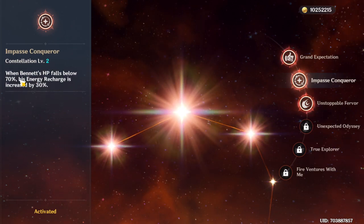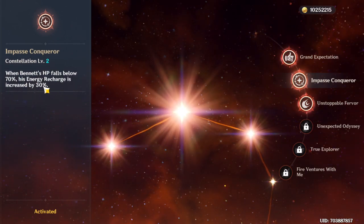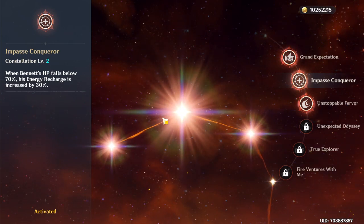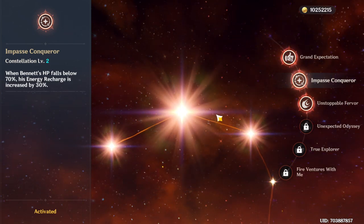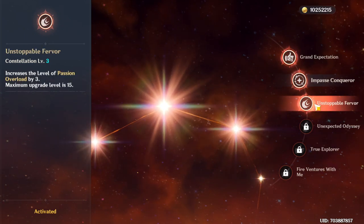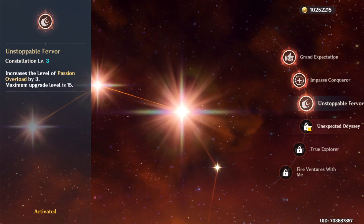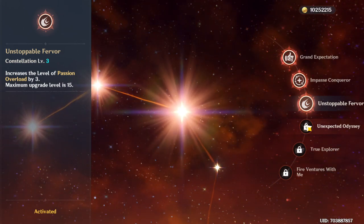C2: when Bennett's HP falls below 70%, his energy recharge is increased by 30%. It's a pretty good constellation, though not necessary. C3 just increases the level of his elemental skill — as mentioned, his skill isn't that important, so you don't really need that.